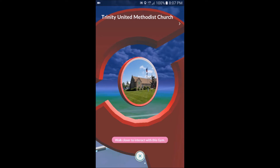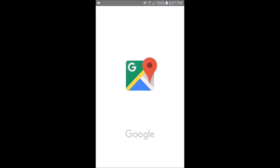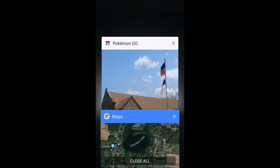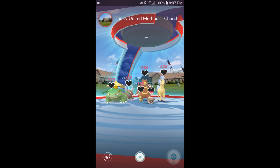You can't spin the photodisk obviously because you're not at the gym — you're out of range — but you can access the view and map feature. So say you need to know how to get from where you're at to where that gym is, you can do that and it'll automatically give you turn-by-turn directions.